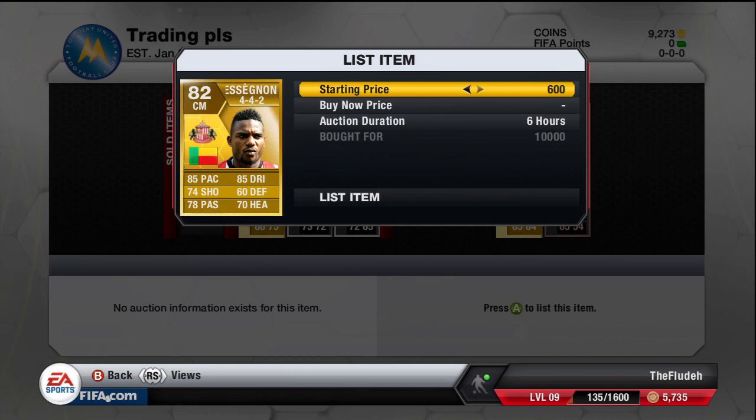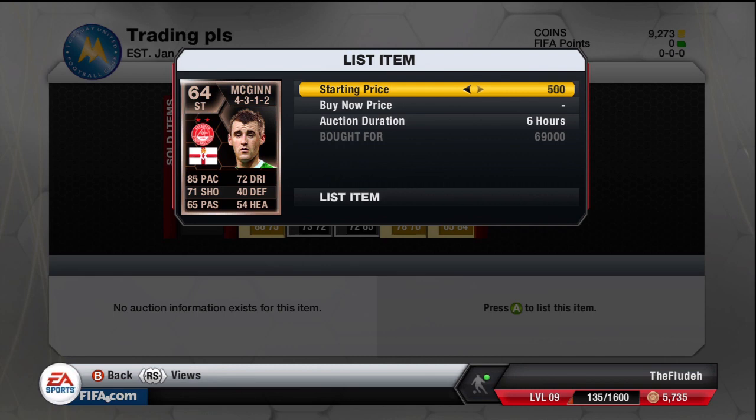Cessignon in a 4-4-2, got him on a 10,000 buy now and the next cheapest on the market is 12,000 coins, so I'm gonna match that at 12,000 coins. And this is a Gomez in CM — he's originally a striker. I was just searching randomly for a buy in centre mid and I saw Gomez going on an open bid at 7,500, bidded, didn't get outbidded, and I'm gonna list him up for 12,000 coins.